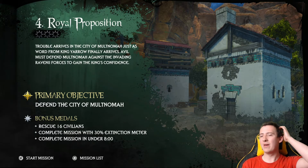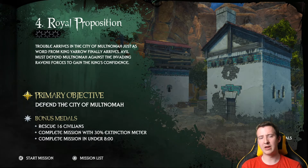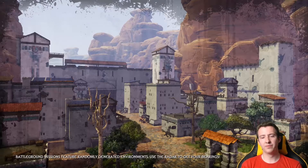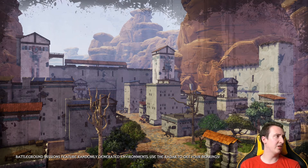Okay so I've started Chapter 1, and this is where I left off. The last time I had a couple — well a few — goes at this but I keep failing. So the mission is Royal Proposition: you need to defend the city of Multnomah, with bonus medals for rescuing 16 civilians, completing the mission with 30% extinction meter, and completing it in under 8 minutes. It's hard to actually try defending the city when you have to face off three Titans. Extinction is like Attack on Titan. Not many people are playing it, but I've rented this game out — if I really like it I'll keep it, otherwise I'll send it back.